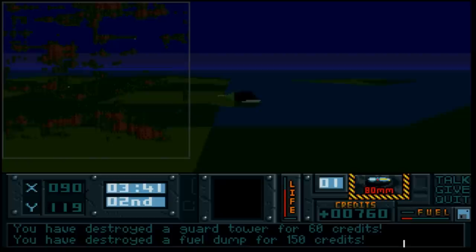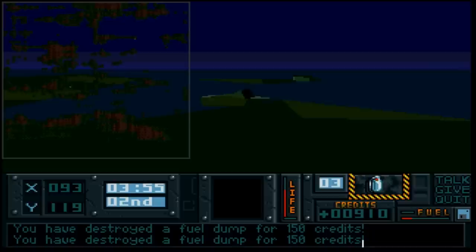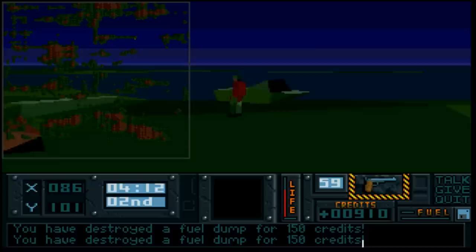That was a fuel dump for 150 credits - they are worth a lot. Let's take out the other one. Grenades - always a good one. Manoeuvre around and aim and fire. Because this is an isometric 3D map, it's all about coordinates. There's a guy and a sea mine - good job I didn't back into that. There's no inertia in this game.